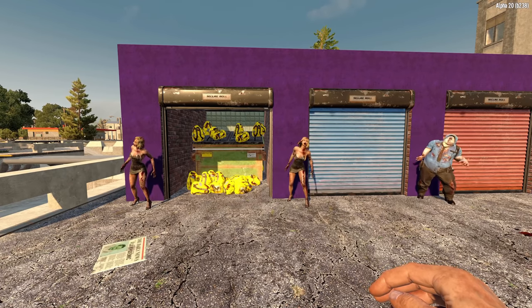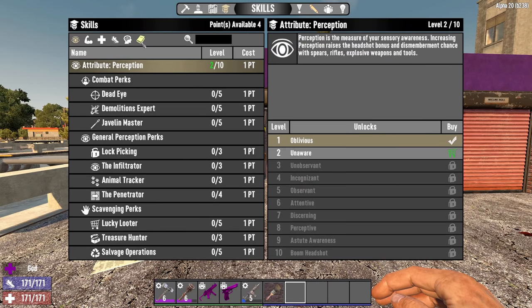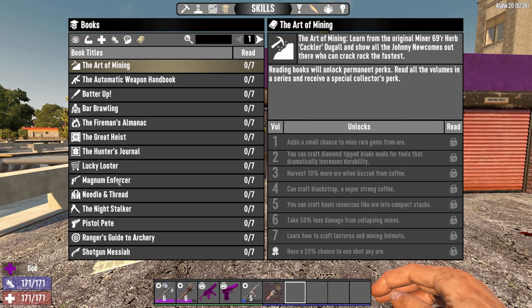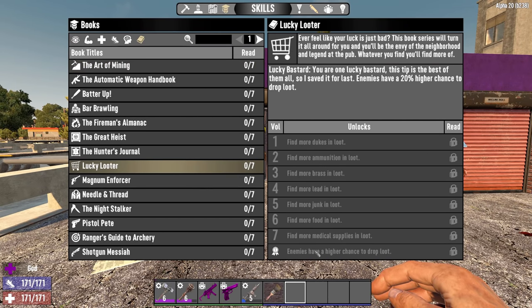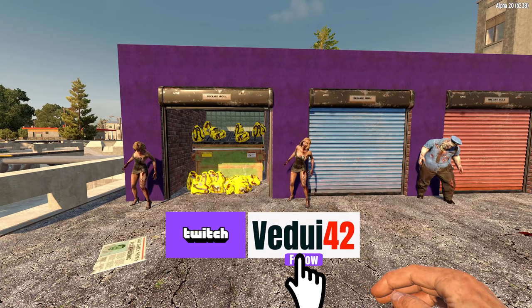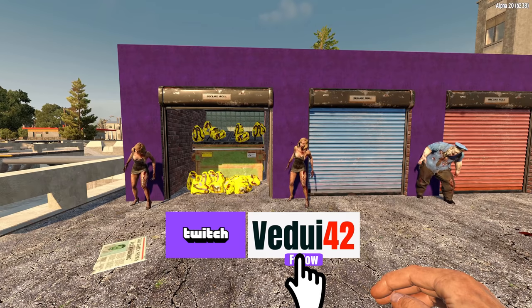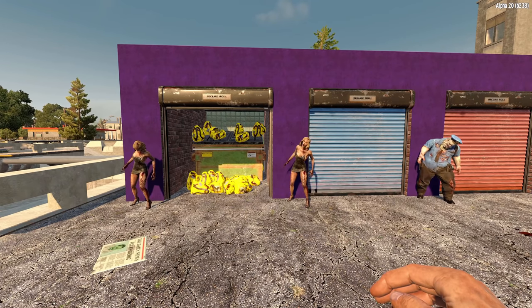The drop frequency is defined for each zombie type under the loot drop probability. The default seems to be 0.2, meaning 20% of the time. Book series completion can increase this — under Lucky Looter it says enemies have a 20% higher chance to drop loot. It doesn't mean that you have 22%; it means an extra 20% in addition to the base, so effectively 24%. That's still really helpful. It would be cool if the outfits in Alpha 21 could increase this further, maybe the Lucky Looter goggles and similar items.